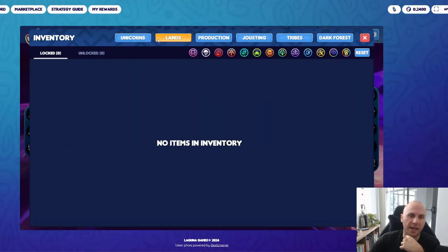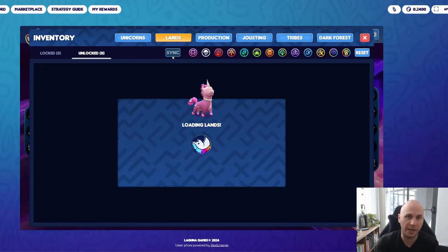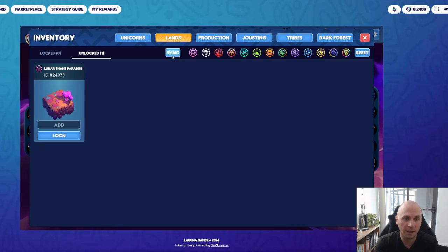Now we just need to do the same for land. We're going to go to Unlocked and click Sync, which is going to scan your wallet for any assets you may hold. Now we can see the other land asset that we claimed as part of the drop.